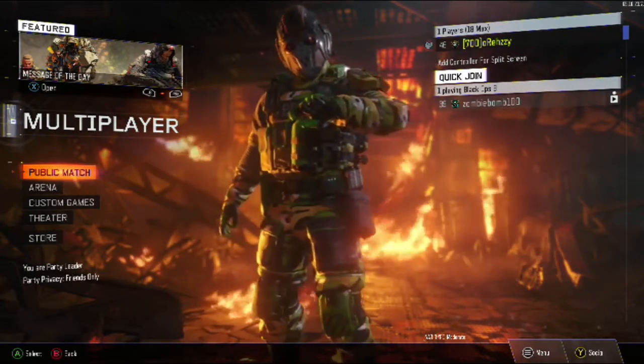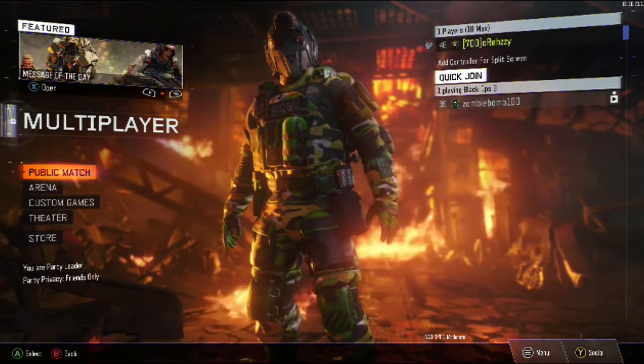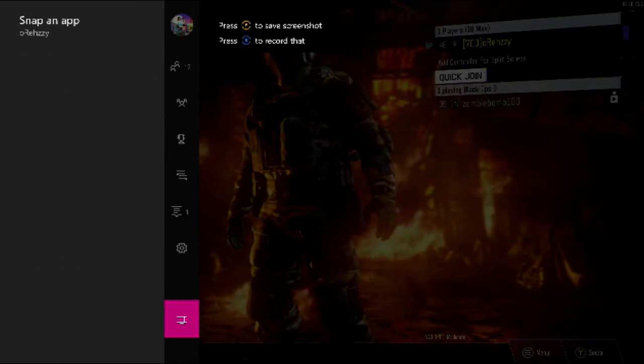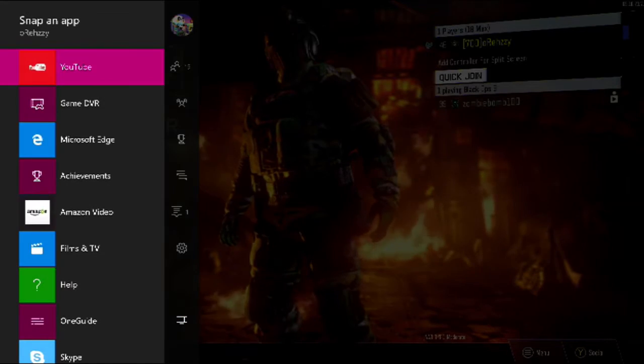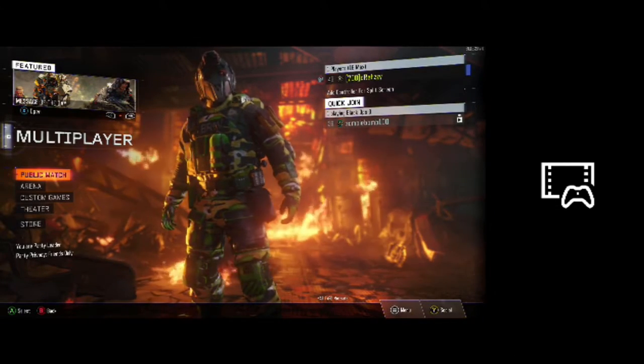Today I'm showing you guys how to record on Game DVR. All you have to do is double tap the Xbox One button, then go down to this TV kind of thing — basically just snap an app — and then go to Game DVR. Just wait for this to load up.